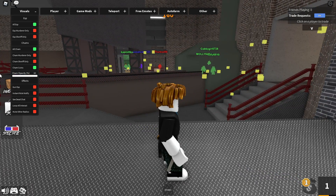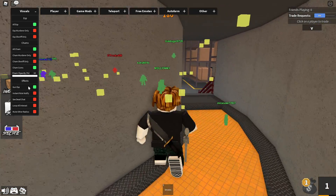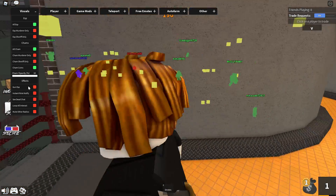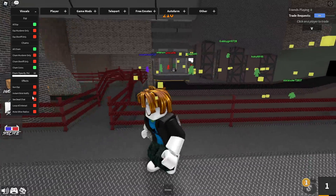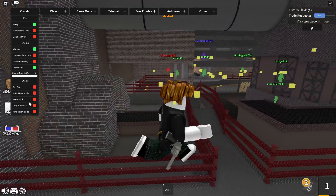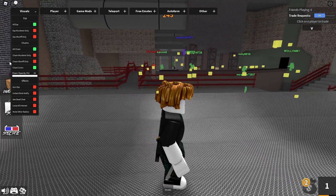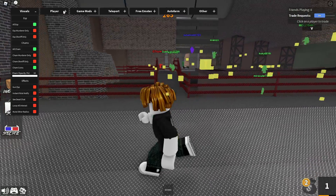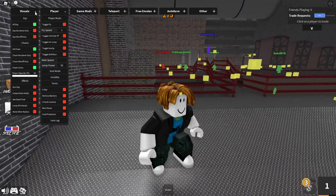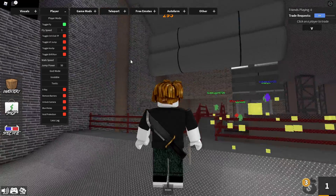You also have champ opacity, which makes things brighter when you turn it down. There's gun ESP so you can see the sheriff's gun. You can also see dead chat, and there's an option to mute other players' radios.